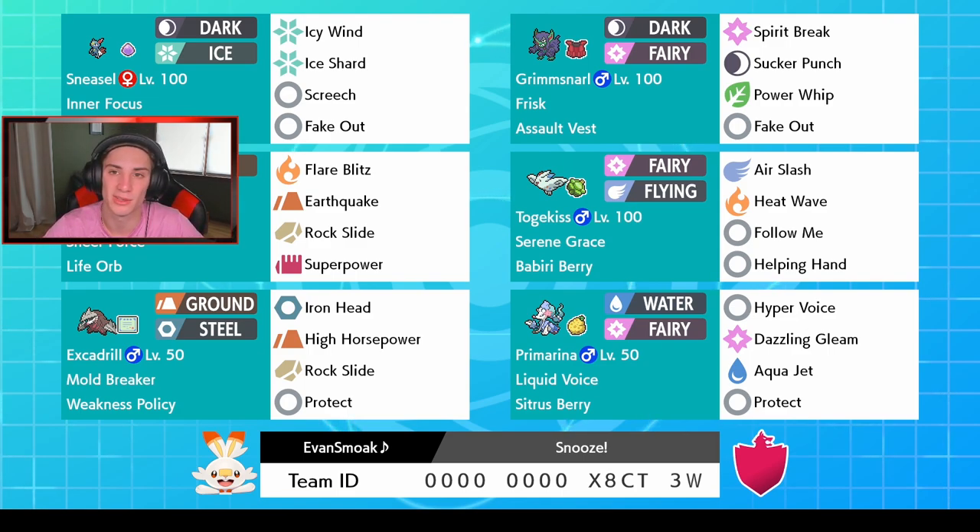Darmanitan has all these different coverage moves and one STAB move: Flare Blitz, EQ, Rock Slide, and Superpower. Dynamaxing or keeping it regular, this thing is going to do some work all around. Next up we got Togekiss with Iapapa Berry — just a normal Togekiss with Follow Me, Helping Hand, Heat Wave, and Air Slash. A nice little support mode to have.